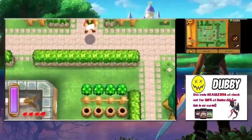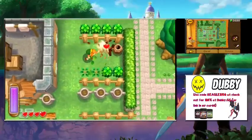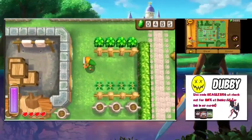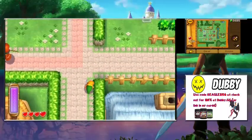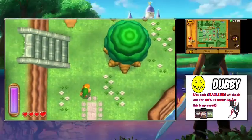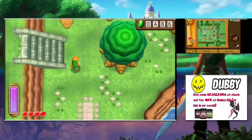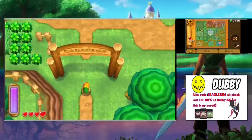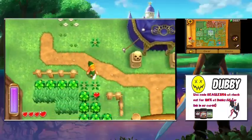We can now dash with the Pegasus Boots. It's a really nice thing to have — we'll be using them often throughout the let's play because they help you move from point to point much faster, and if you're in the trees you might get money. Now we're heading to Kakariko Village to grab something.